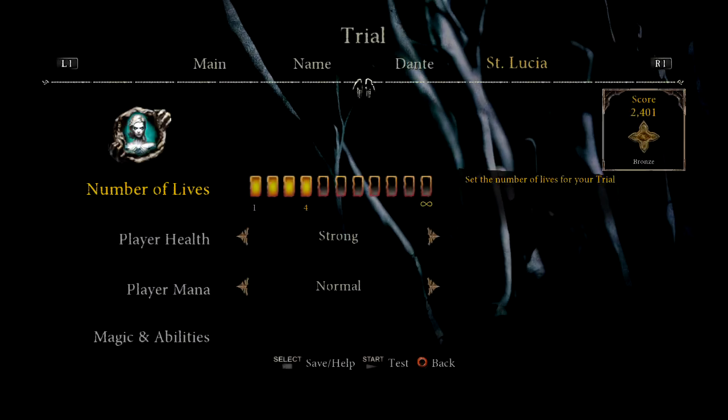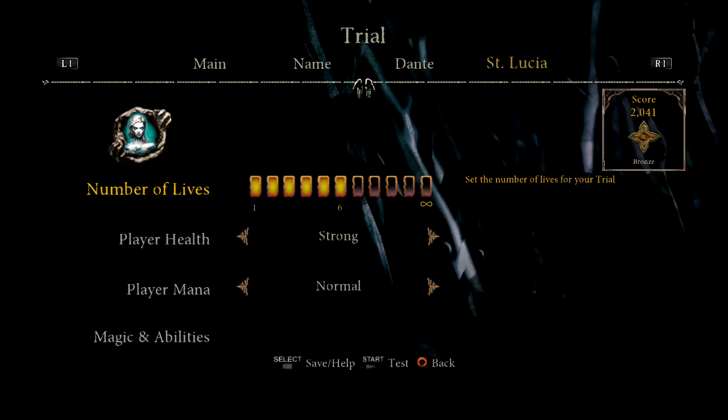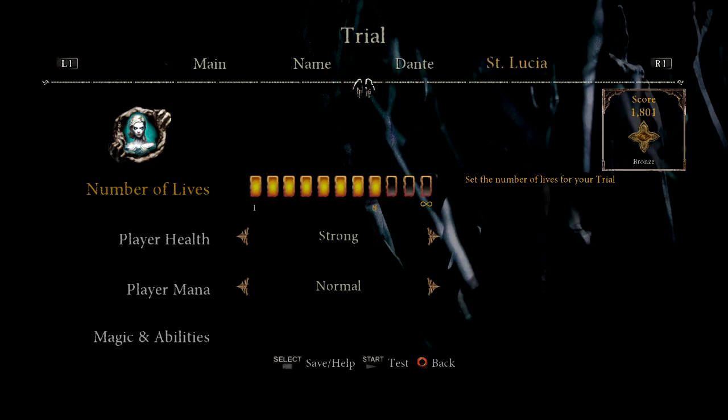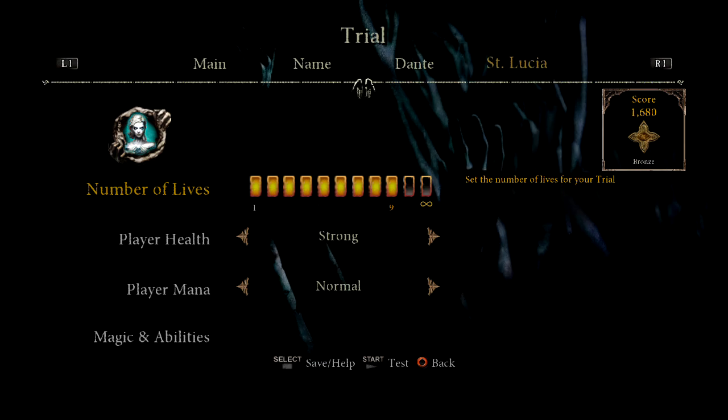The number of lives setting also affects your medal score. If you set the trial to infinite lives, you will take a pretty big penalty for it in your score, but it may help players finish your trial if it is a difficult one.